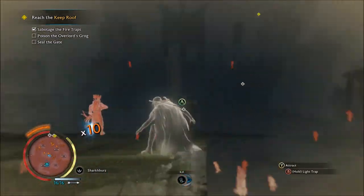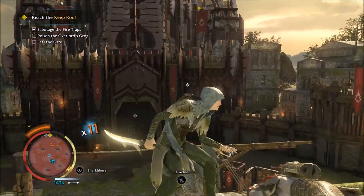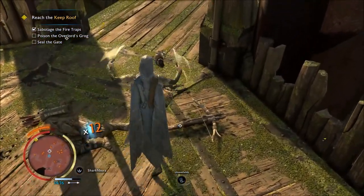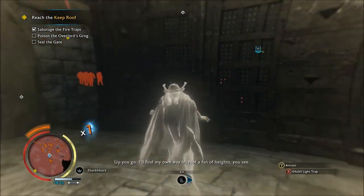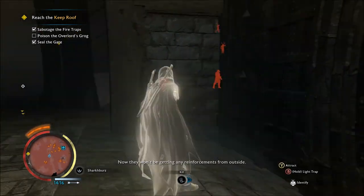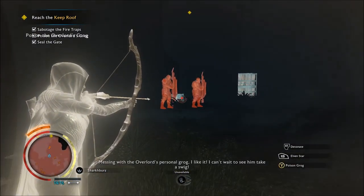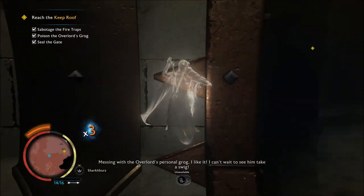This place fell pretty easily. Is that good or bad? Up you go, I'll find my own way, not a fan of ledges. Now they won't be getting any reinforcements from outside. Messing with the Overlord's personal grog. I like it. I can't wait to see him take a swig.